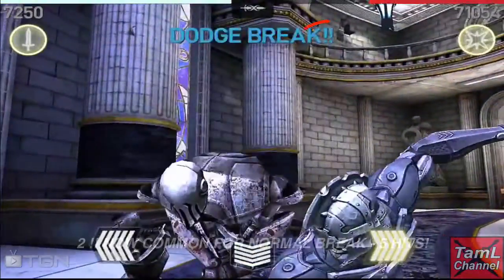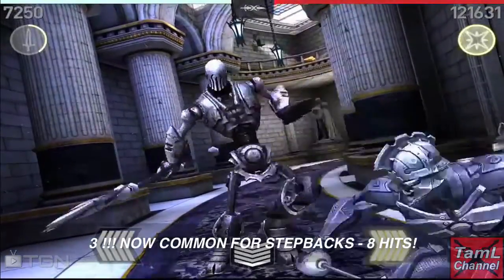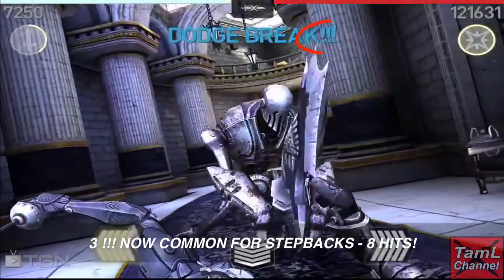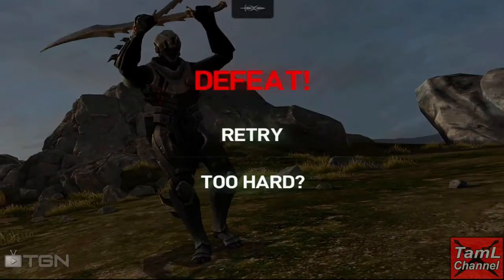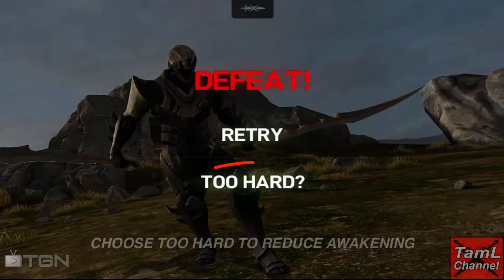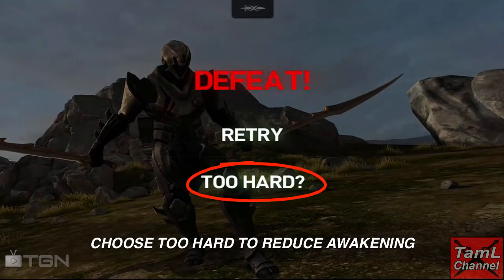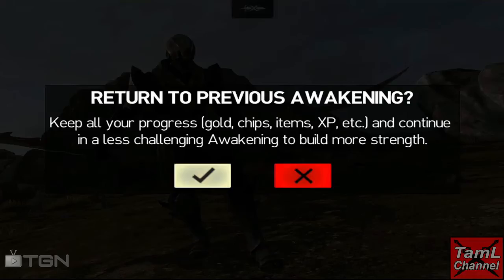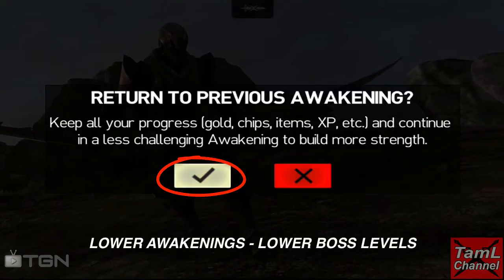They've also reduced the attack break windows. Now it's two exclamation marks for a normal break, which gives you five hits, and with step backs it's now three exclamation marks instead of four, giving you eight hits. One way out of this is to reduce your awakenings — when you get the 'too hard' option on defeat, you can choose it, tick confirm, and you'll go back to low awakenings with your boss levels reduced.